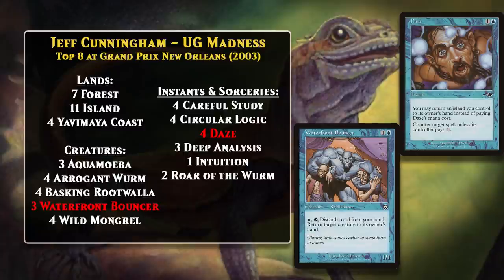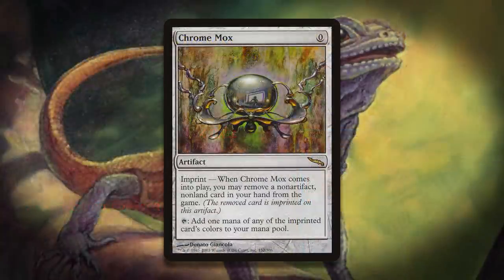The deck really did not change a whole lot going into 2004 and 2005. There weren't any new Madness cards printed, so there wasn't really anything new to add to the deck. Chrome Mox was really the only notable inclusion from among newer cards, and it allowed the deck to go even faster. In 2005, Blue-Green Madness rotated out of Extended, but a version of the deck did manage to live on in Legacy.